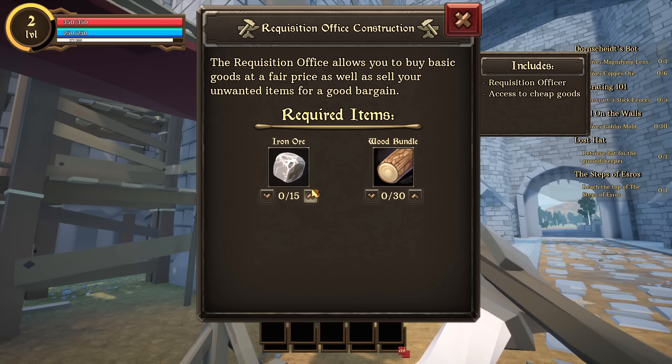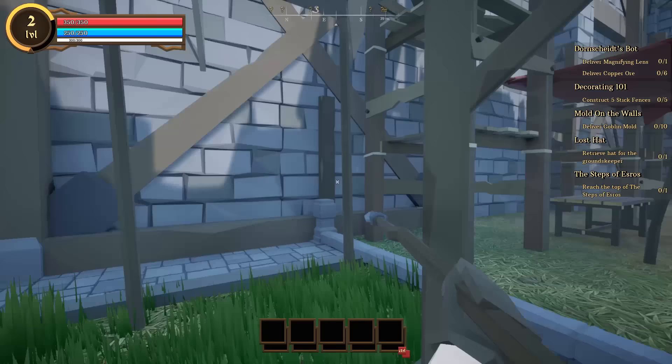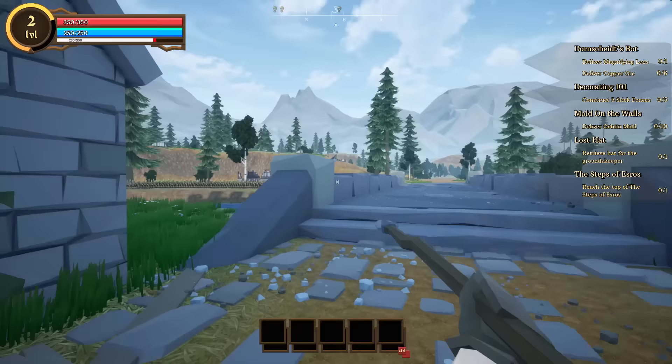There's a trading post and a requisition office, and I need iron ore and wood bundles. There's also mounted combat — you can build a stable, so at some point we'll be able to do Mount & Blade-style mounted combat. I can't really speak to those controls yet, but let's keep working on quests and as I find things I'll cut back in to show them.